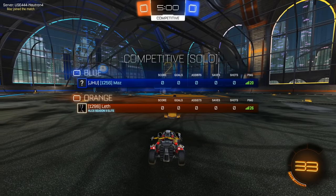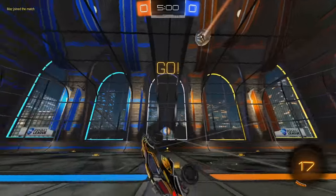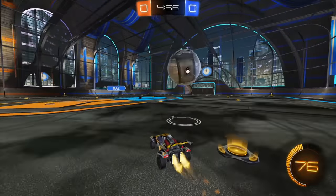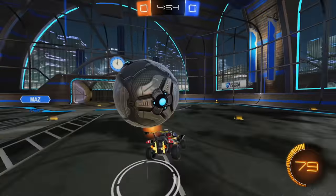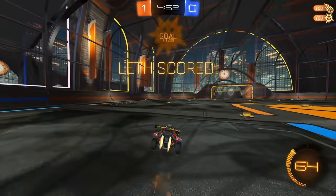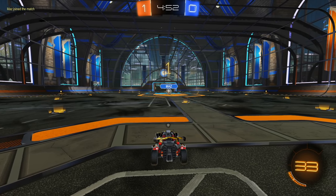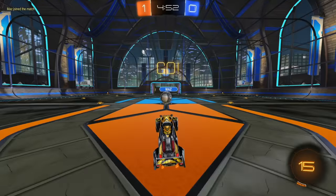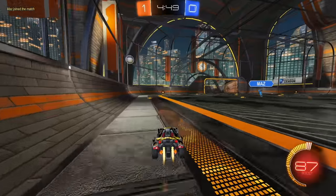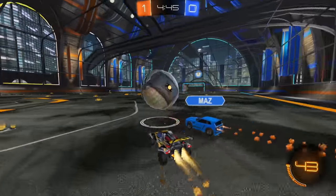Alright, for the first game we got Maz. I've never heard of this guy before but he might be from a university team — I just see GHU. We'll get into the first game here. We're starting with possession. Late flick to the top left corner — that's a good start. He gave me a lot of space by going for that left mid boost and not staying present on the ball, so I was able to dribble it mid and redirect to the top left corner.